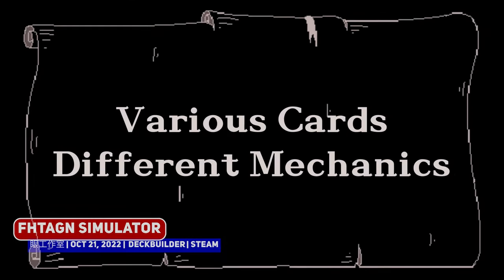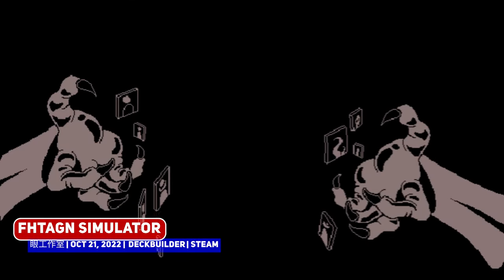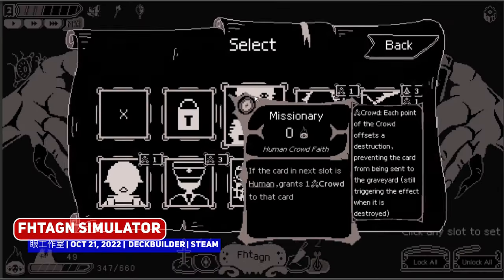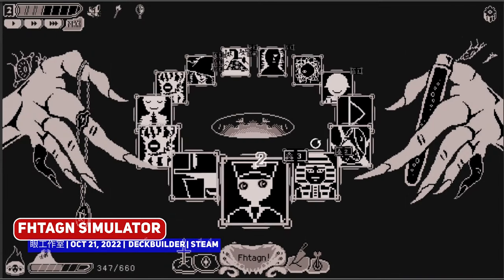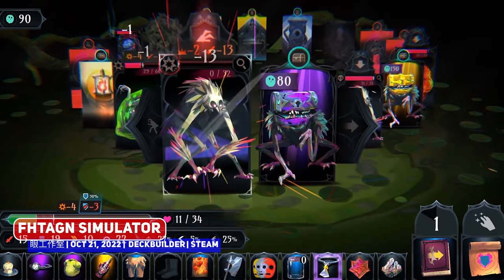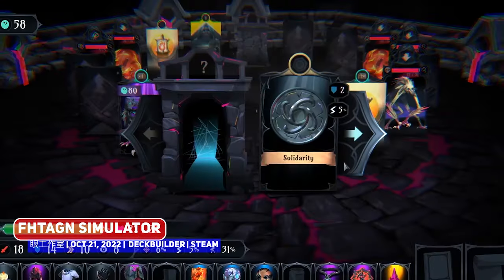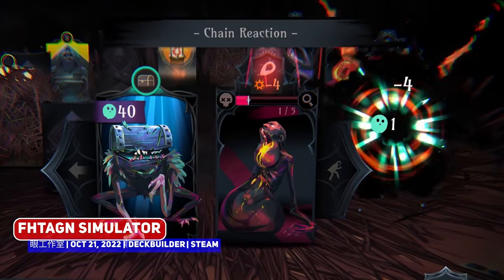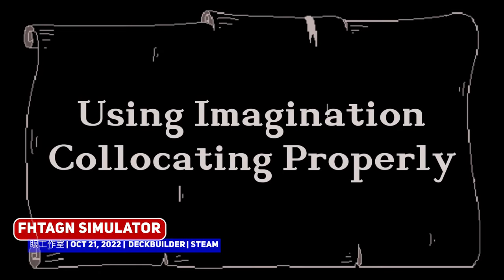I don't know how to pronounce this game — so Cthulhu heads, please let me know — but this is a deck builder where you're attempting to break the seal and unleash ancient gods upon the world. It has a carousel or roulette-like mechanic where you're rotating cards, similar to Ring of Pain, and is apt for October.